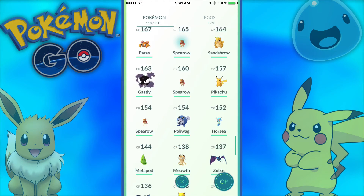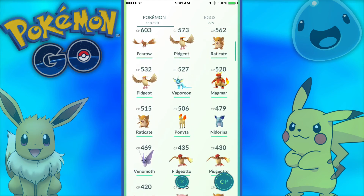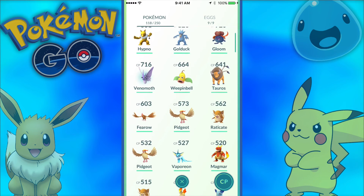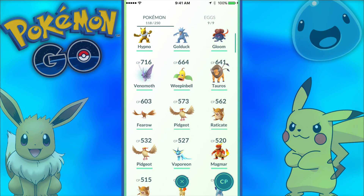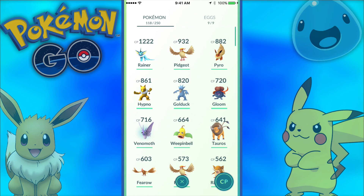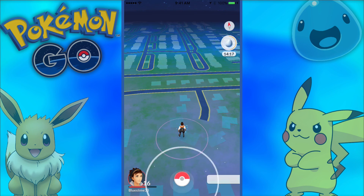In this episode we got a 1222 Vaporeon, a 932 Pidgeot, a 861 Hypno, a 720 Gloom, a 716 Venomoth, a 660 Weepinbell, a 603 Fearow, a 562 Raticate, and everything else. This episode was amazing and we are now level 16, almost level 17. Thank you guys so much for watching this episode of Pokemon Go — I'll see you in the next episode!